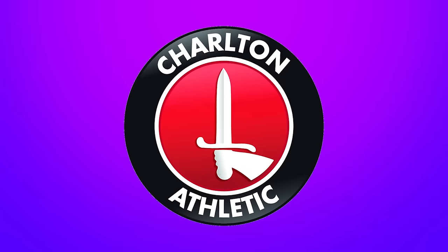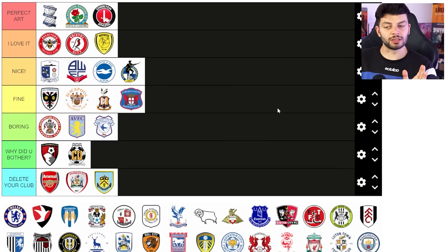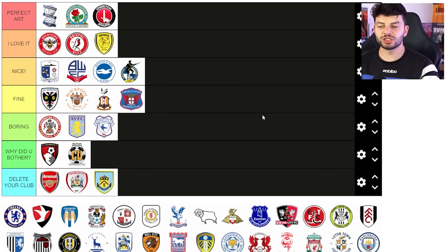Charlton Athletic — they have a gradient and they've got perfect art. It might be simple like the Brighton one but the difference is it's a sword! What's not to love? A weapon — yes please. We're not only going to beat you at football but we're going to dice you up. And I just think Charlton Athletic is a really fun name for a team. Good syllables all round.